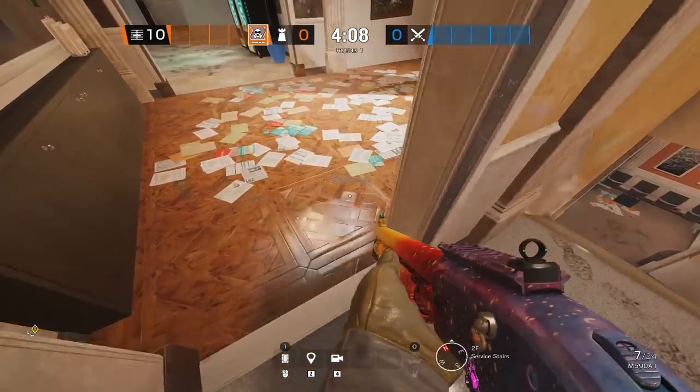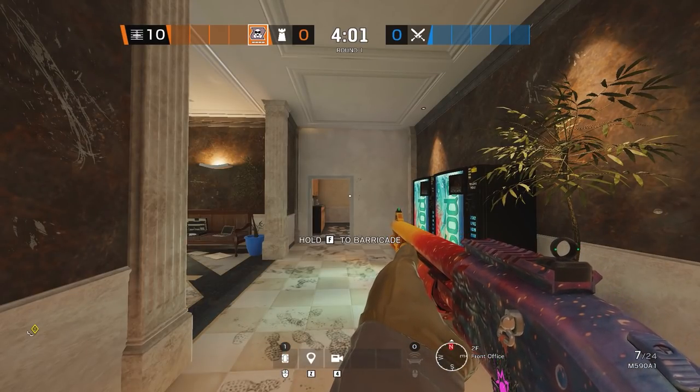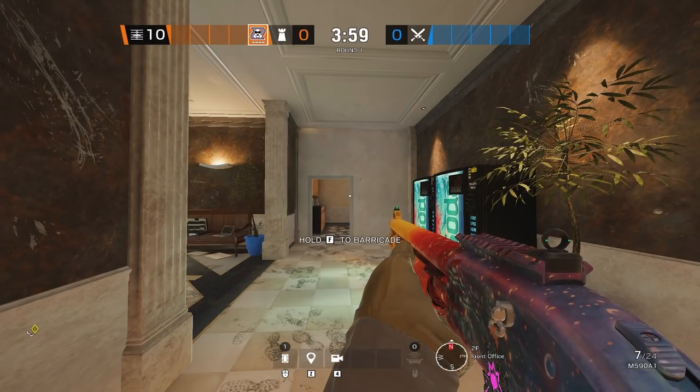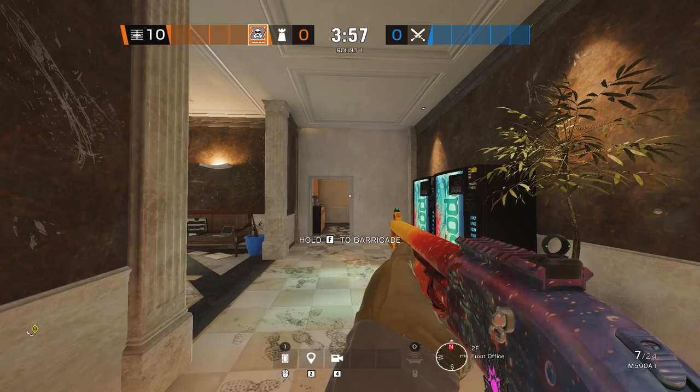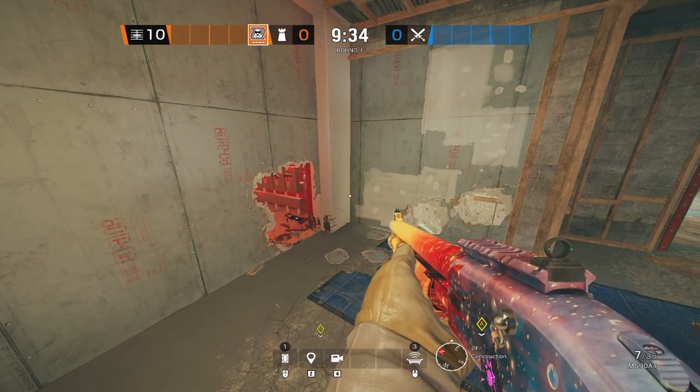In order for attackers to drive their drone through this doorway, they're going to have to get rid of this mute jammer. Now that we've gone over all five mute jammers on four maps, let's move on to our last map — Clubhouse.